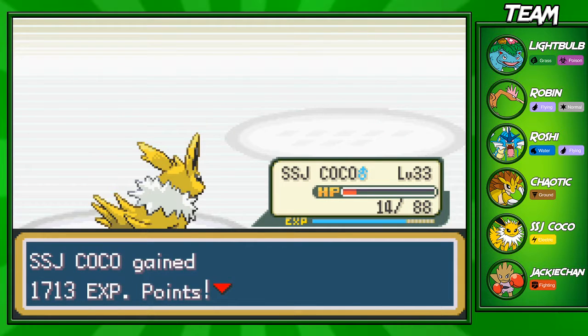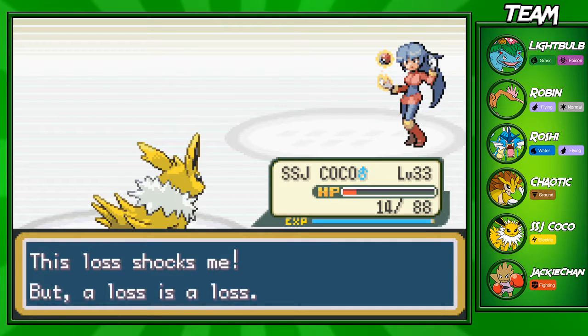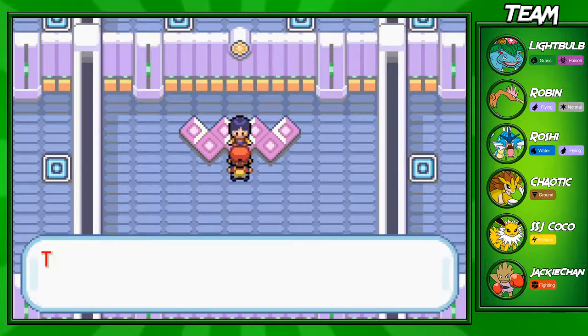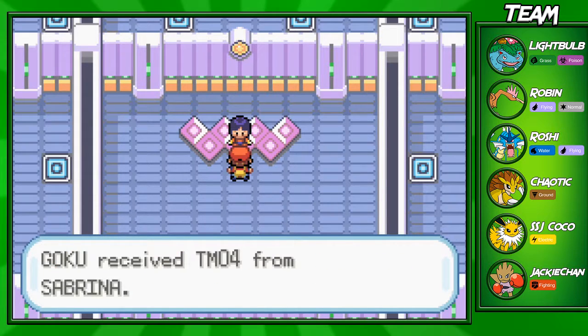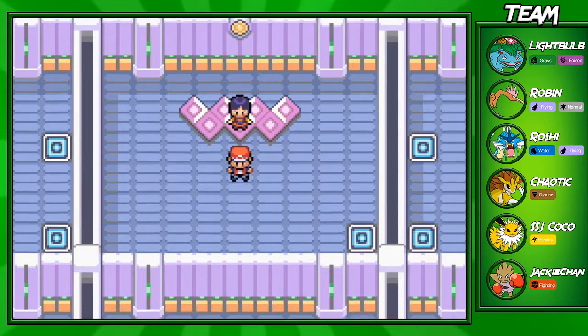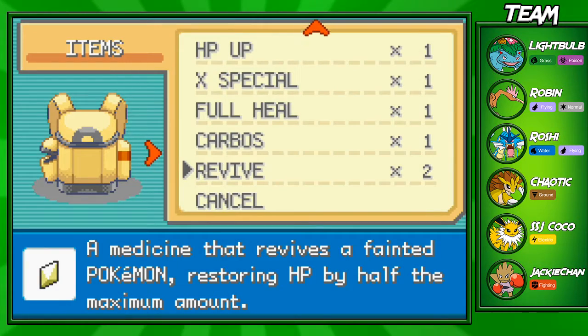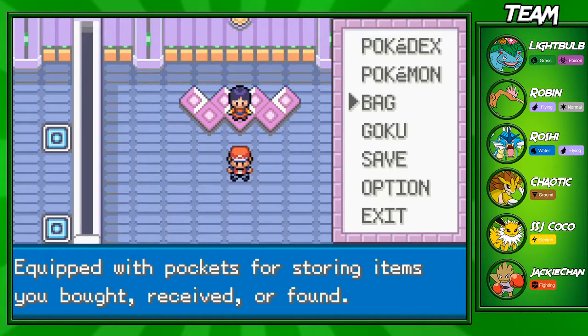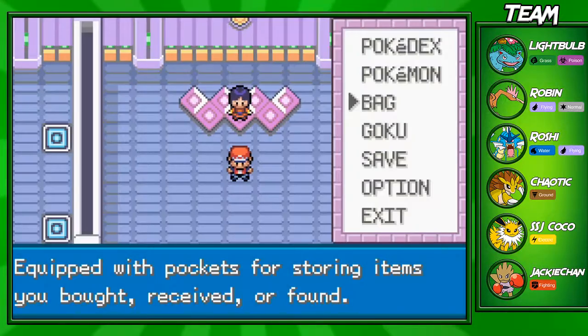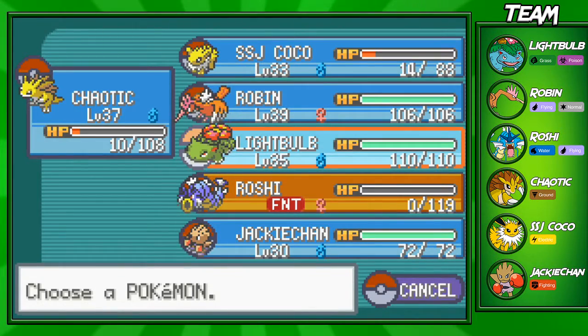We defeated Gym Leader Sabrina - that was a hard gym battle, I was scared. Once Sabrina sets up Calm Mind, you really need to watch out for that. You will win the Marsh Badge and $4,300, and all Pokémon above level 70 will obey. She also gives you the Calm Mind TM - if you got TM Psychic at the beginning of the episode and now have this Calm Mind TM, you're going to be a force to be reckoned with if you have a Psychic-type. Gengar and Haunter can learn Psychic too.